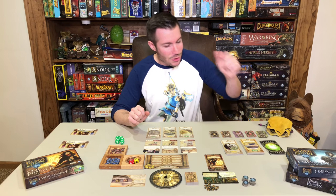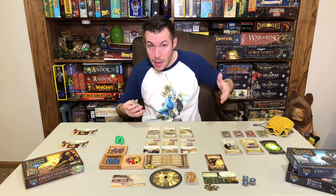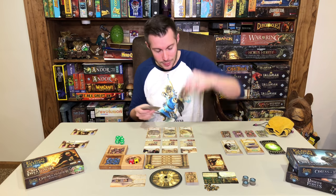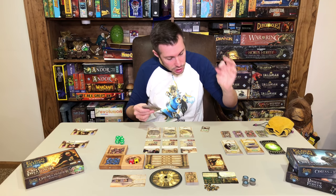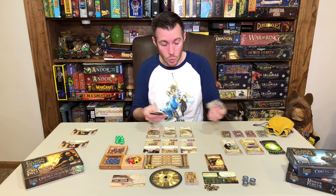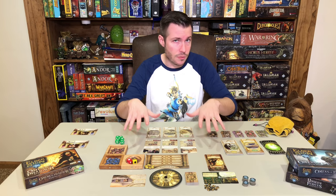One of the new things in this expansion is artifacts — a new card type. Previously you had common, special, spell, and ally cards, and you do get new versions of those, plus this brand new artifact type with a little Eye of Ra on it. These are more powerful items. What's special about artifacts is that even if a die has been taken out of your pool, artifacts allow you to re-roll those dice — where standard yellow and red dice, once they're out of your pool, they're gone for the turn. That's what makes artifacts fairly powerful.